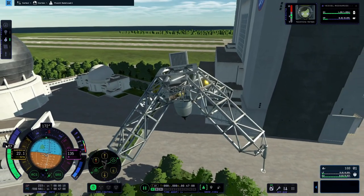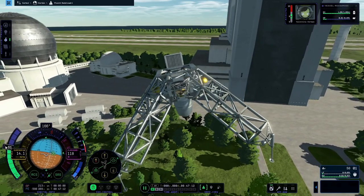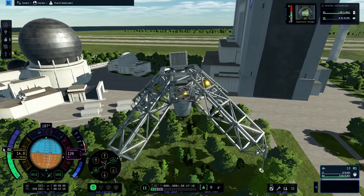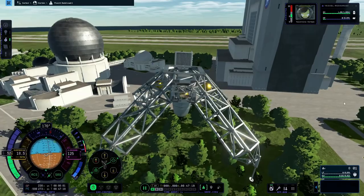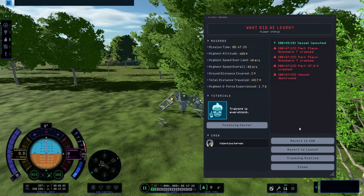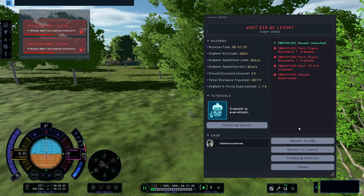Here is Val trying to come in for a soft landing — she's 118 meters up — and suddenly there is a fuel issue. So like a good program director, I zoomed out to get it all on film. Sorry, Val.